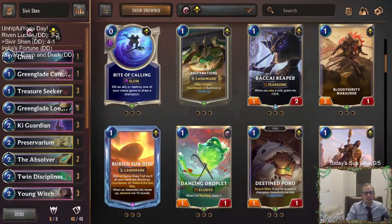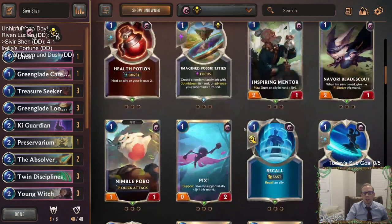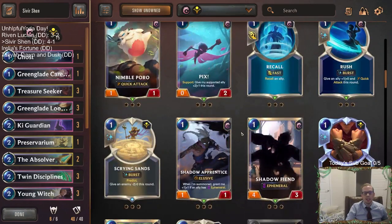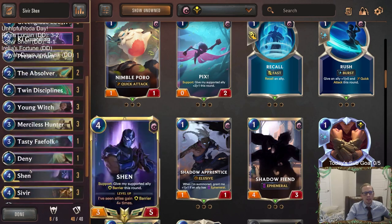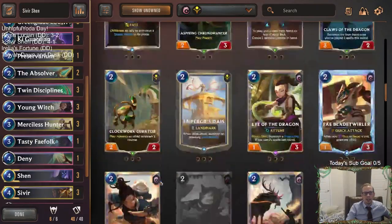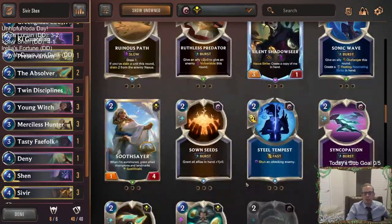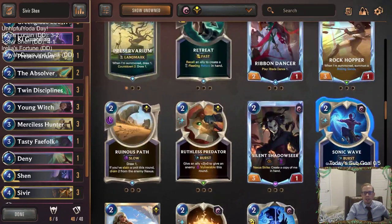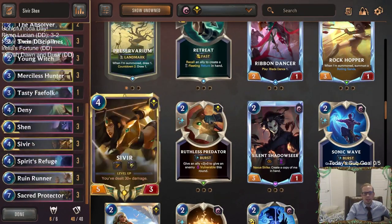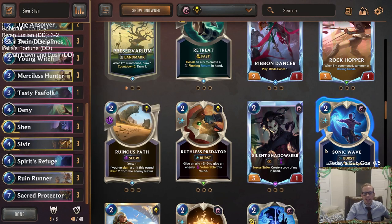Other options could be more Green Glade Caretaker, or more Ghost — I could see Ghost finishing games a little bit better. I've always liked Rush with Shen. Ancient Hourglass is always underrated. There are just other options: more Deny, Nopify. Sonic Wave is kind of ridiculous with Sivir — that could be a thing, and also amazing with Shen's barrier and stuff.